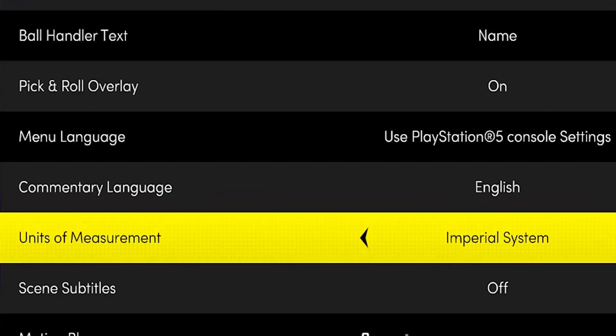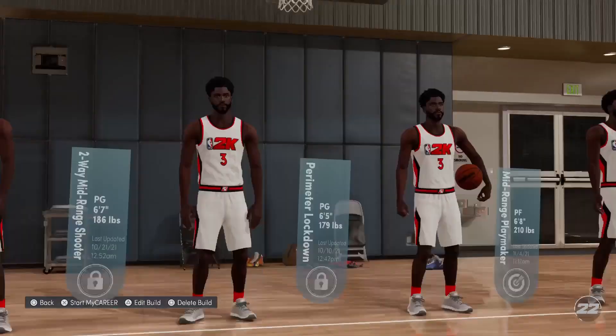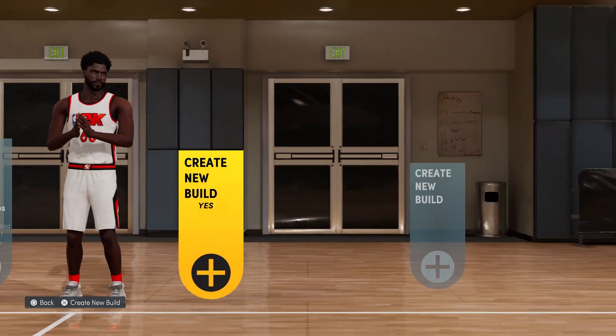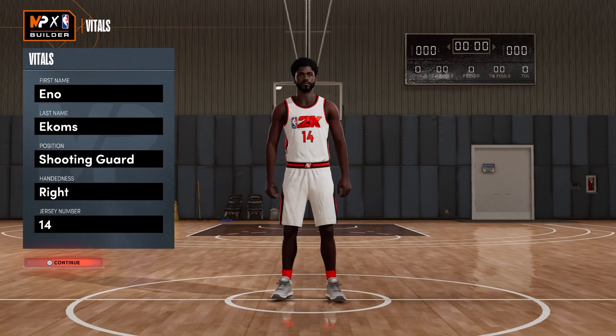Make sure you start on Imperial system. First step. Go into the thing and make the build I'm about to make. This is called a Glitch ability because it's really glitched. You cannot start a new file in metric system and get the same stats I'm finna get. It's legitly a glitch. You have to do it this way.